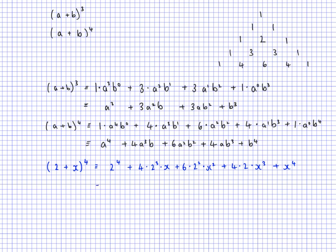Let's simplify. 2 to the power of 4 is 16. 4 times 2 cubed is 4 times 8 which is 32, so I have 32x. 6 times 2 squared is 6 times 4 which is 24, so 24x squared. 4 times 2 is 8, so 8x cubed. Plus x to the power of 4. So this is a more specific example of a binomial raised to the power of 4. We used the general expansion, substituted our values for a and b, and when we know how to expand powers of binomials, it becomes very easy.